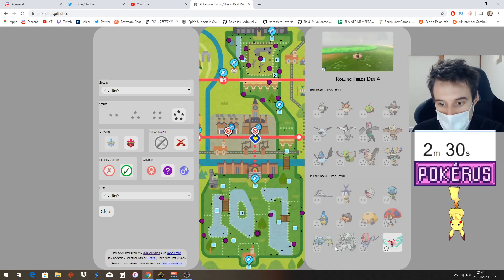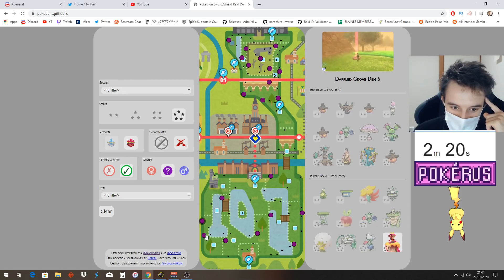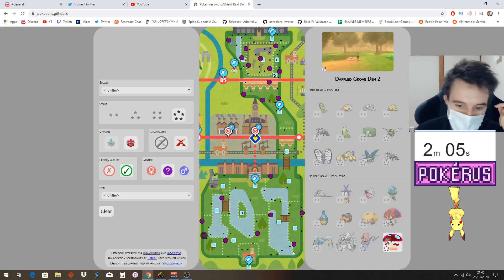What's this one? Butterfree — that's Butterfree, I just want to test my knowledge. And there's one over here — that's Appletun. Appletun and Flapple right here. What's this one? I don't know actually. Wait — Gigantamax Orbeetle spawns there! Can someone confirm that for me? That was really odd.